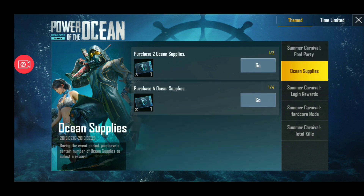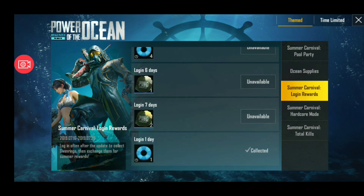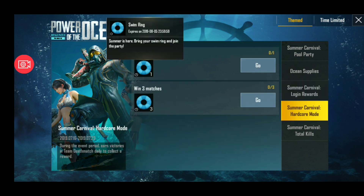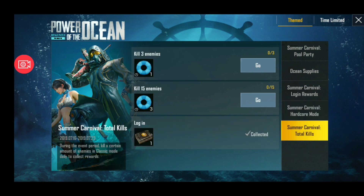Let's go to Purchase — Ocean Supplies. You can get this item and you can log in and collect it. You get the fin cover and t-shirt when you log in and collect them.